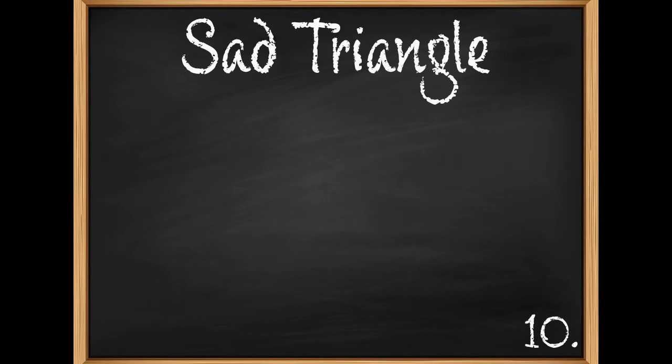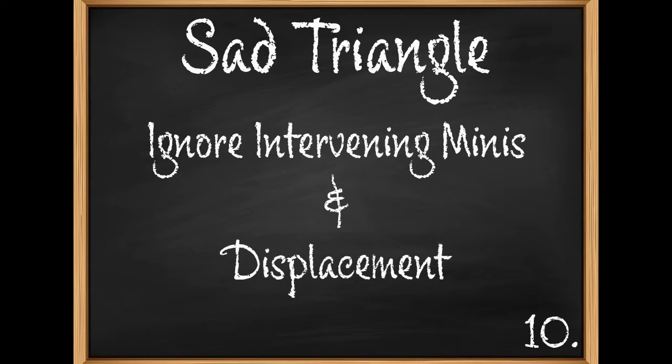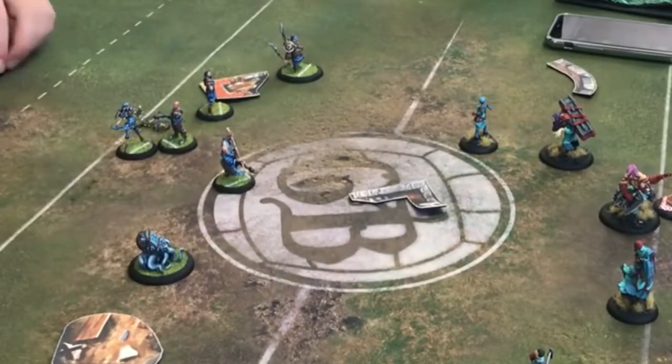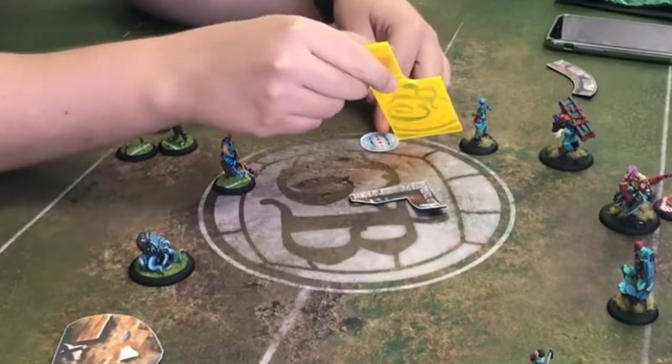The easiest way to play around the Sad Triangle is to play a model that cannot be penned in by your own minis. There are models that fit this criteria by ignoring intervening models while advancing, like Dirge and Bonesaw, but a more common type of ability that prevents being penned in is one that displaces a friendly model. These are abilities like Quick Time, Dummy Pass, or in this example Battering Ram. Jack gets trapped by Scalpel and uses Battering Ram to nudge all models trapping him out of the way.